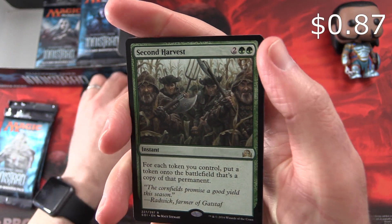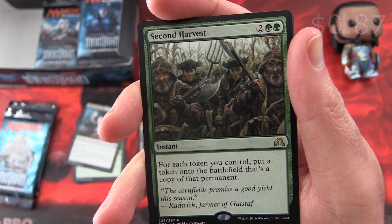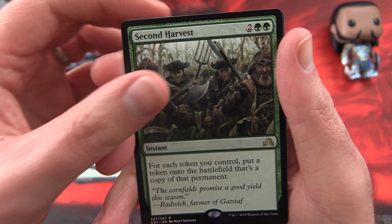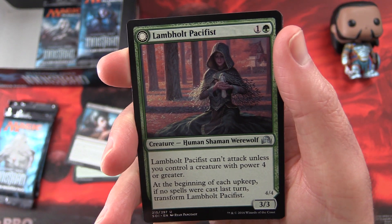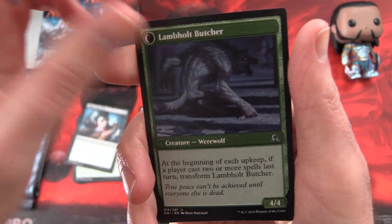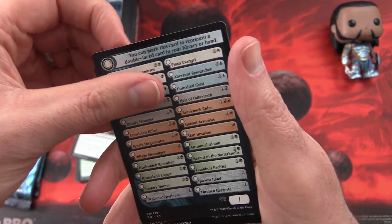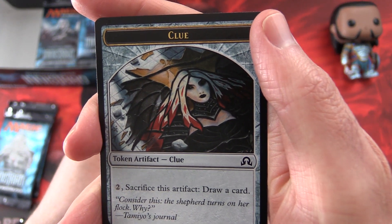The rare is Second Harvest — this is an instant for four mana. For each token you control, put a token onto the battlefield that's a copy of that permanent. Alright, that seems good. And a flip card: Lambholt Pacifist, which flips into a Lambholt Butcher — another one of those lovely werewolves — and a Checklist and a Clue Token, that one's a little different than what I've seen before.